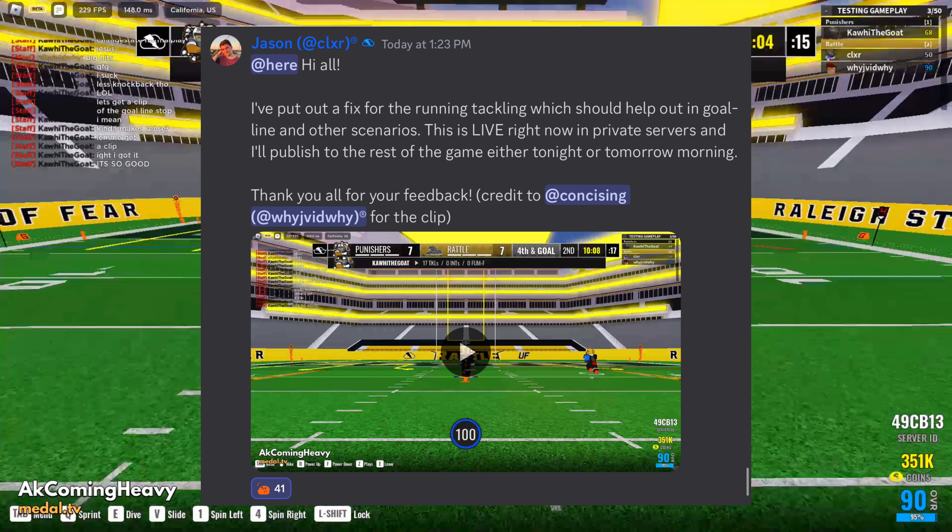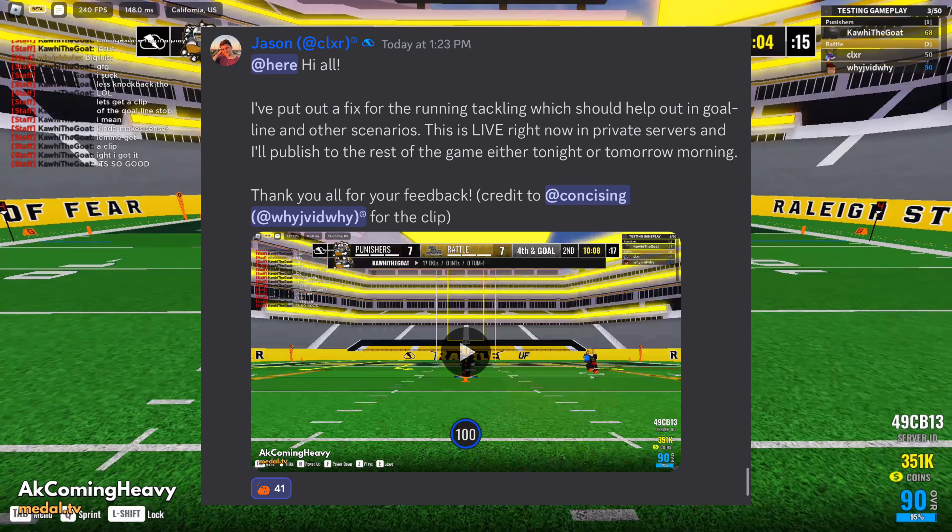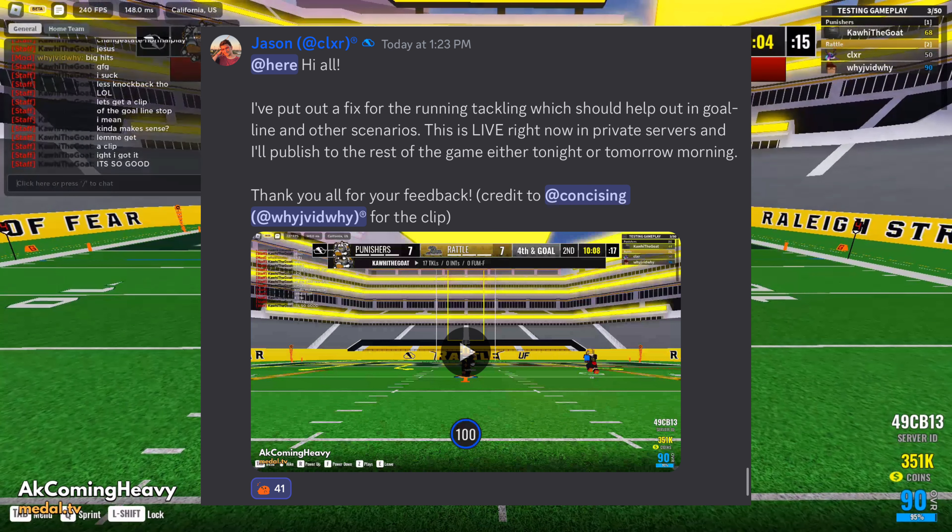Here's what Jason said in the full announcement — it was in the LFG UF Discord server, so join that. He said: 'I've put a fix to the running tackling which should help out on goal line and other scenarios.' This is live right now in private servers, and he'll publish them for the rest of the game either tonight or tomorrow morning.